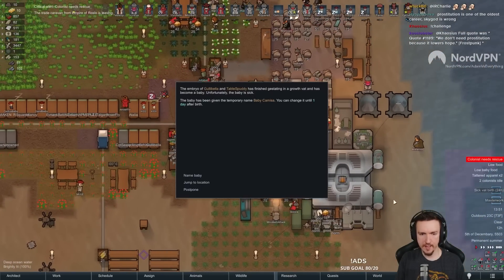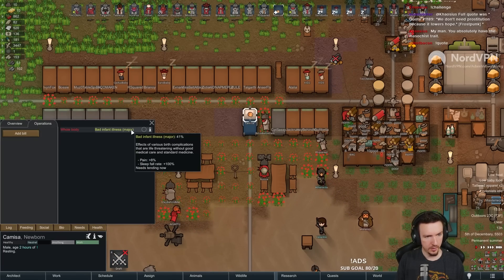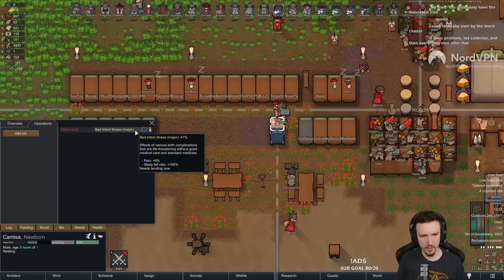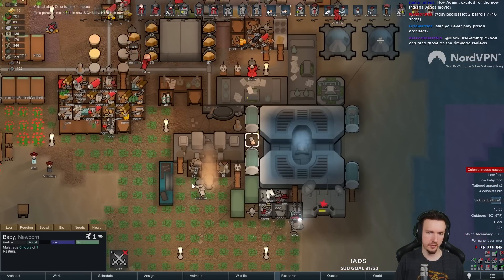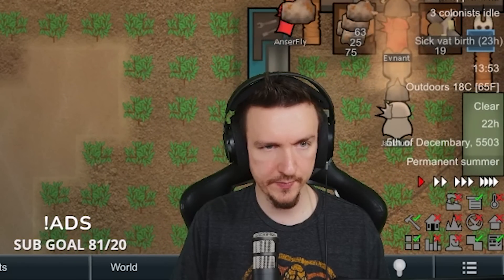Four days. Oh no. Sick vat birth. Crap. This baby might be dead. They rolled major also. That's unfortunate. See how it goes, though. Basically, we need this to re-roll into something other than major. Something below. Not grave. 100% tending is good, though. Another one. Oh no. Terrible rolls. Terrible rolls. So much for our vat-grown army, I suppose.